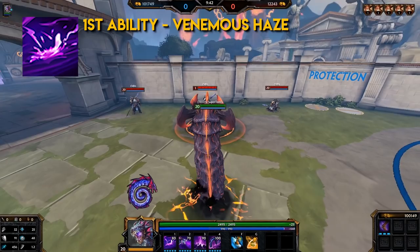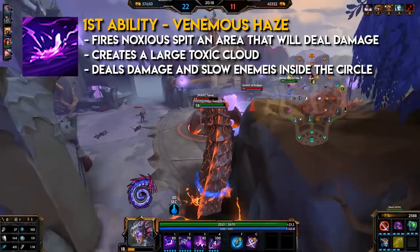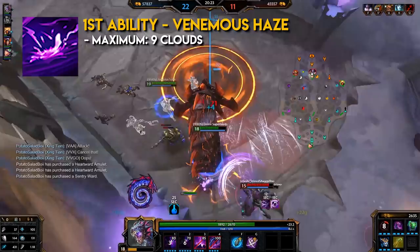Jormungandr's first ability: Venomous Haze. It's a ground-targeted ability. Jormungandr fires noxious spit at an area that deals damage. This creates a large toxic cloud. This field damages and slows enemies inside of it every second. Jormungandr can have a maximum of 9 clouds out at a time.